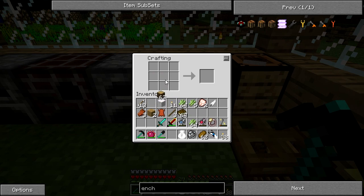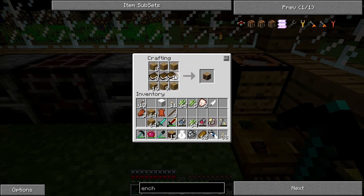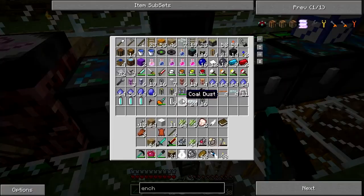I will need to craft all of these logs into planks. Then I think this is the recipe - if my memory serves me correctly, which it probably doesn't. A bookshelf - I need about 18 to 20. I probably need some more of that, so let's quickly do this and make some more. That should be enough.